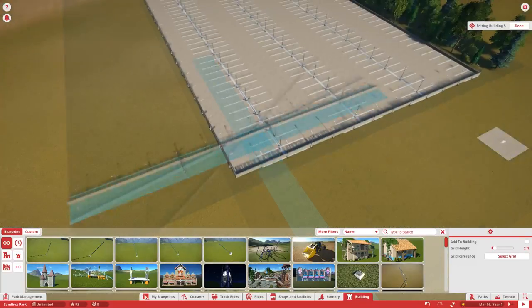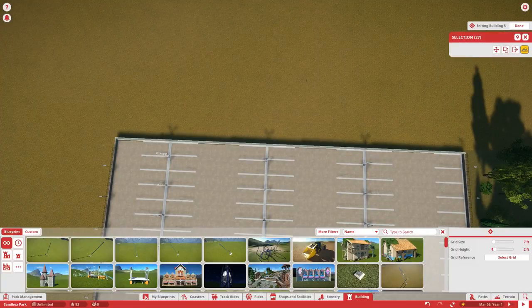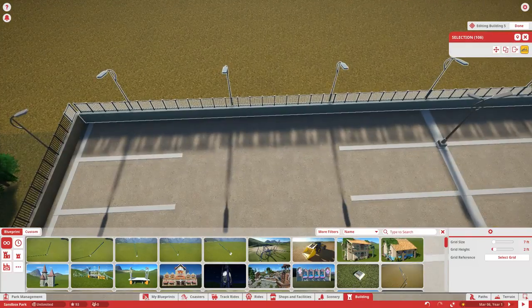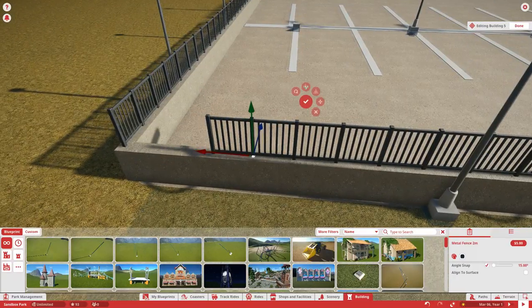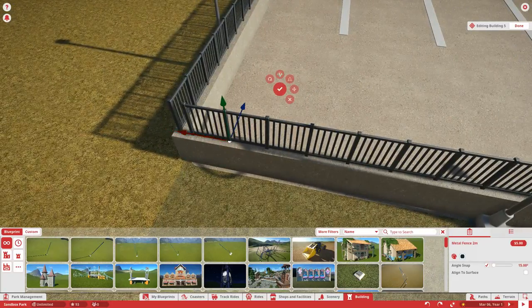I'm going to have the graphics on high right now for this park. Here in the parking lot, I wanted to finish up the parking lot which we did in episode one, and get all these gates or fences around. I also adjusted it so there's kind of a walkway — a lot of people said I needed a walkway for guests.